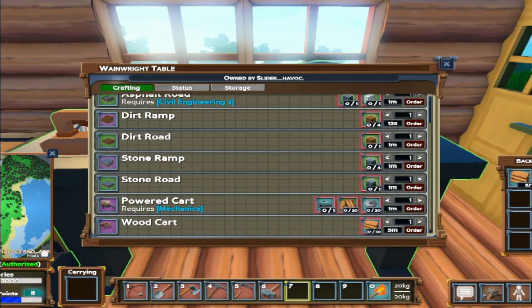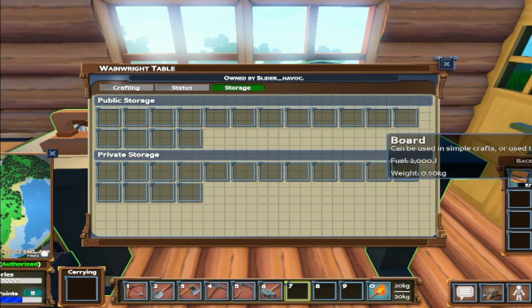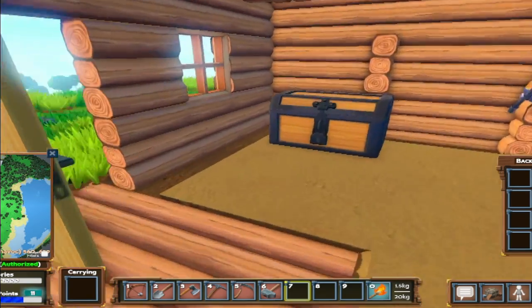At the wainwright table I can start doing some stone roads! And there's a powered cart - interesting - and a wooden cart, yeah that's what I'm looking for. We're going to go ahead and put this in there and go grab the rest of that wood.